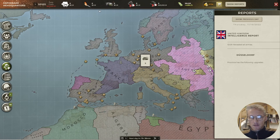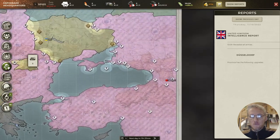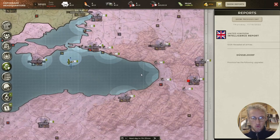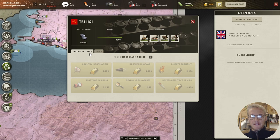Counter espionage is simple — you can put a spy in every province you own. What I would suggest is putting a spy in your capital, because most players will try to spy on you there. You click on it, then instant actions. Instant actions with gold are available here.